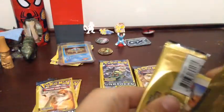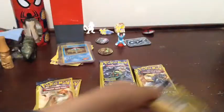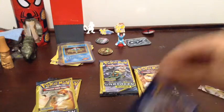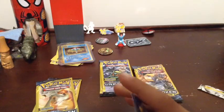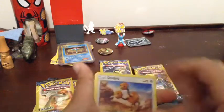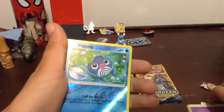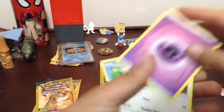And today, as always, we're going for a GX. Like, who wouldn't want one? Put this card here. And we got Doduo, Psychic Energy, and a Poliwag.